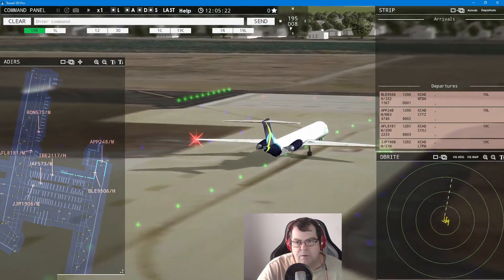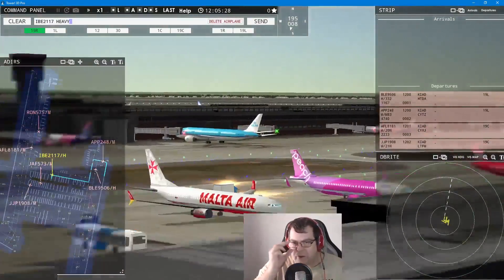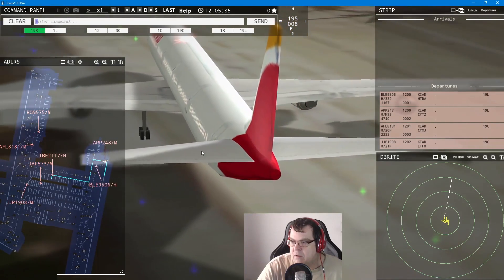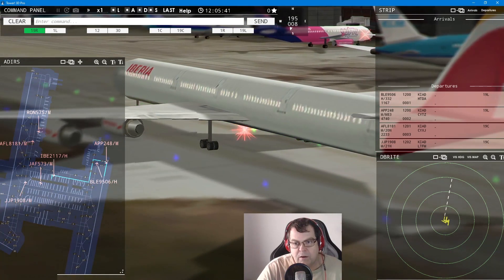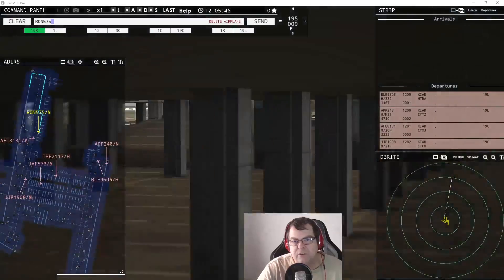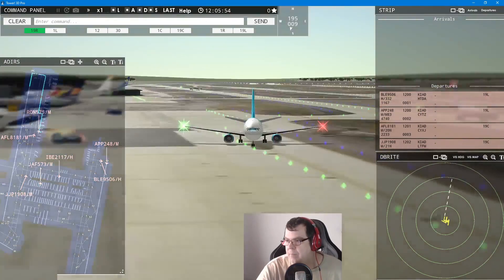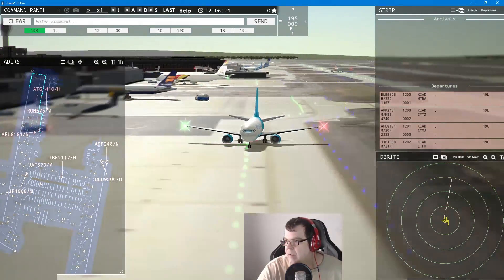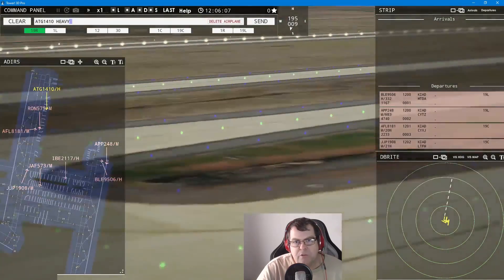Iberia 2117 heavy requests taxi to runway 191 left — continue taxi. Wow, is that a big one! You'd need a kiosk in between just to fill up by the time you get to the back. Air Nauru 575 requests taxi to runway 191 center — continue taxi. There's the Aeroflot coming — hope they're not going to interfere with each other. And there you go — Iceland Air Cargo, we had that one last time.